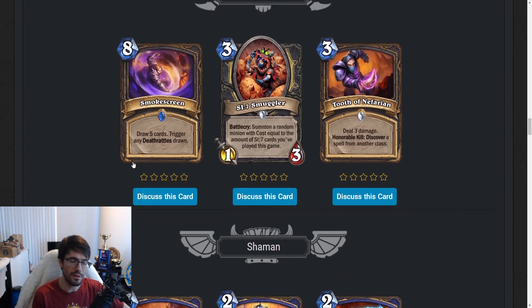Next up, Rogue. Smokescreen — eight-mana spell. Draw five cards, trigger any Deathrattles drawn. This is almost an instant five-star. You can do some cute stuff with Lorekeeper Polkelt — put some owls in your deck, throw in a Cairne, then play this after you've flipped your deck with Polkelt: Polkelt on five, Prep Smokescreen on eight. Probably not. You could make a full Deathrattle deck and hope this hits, but we're not making plays until turn eight, so that doesn't seem very good either. Interesting card — maybe there's some combo post-rotation.